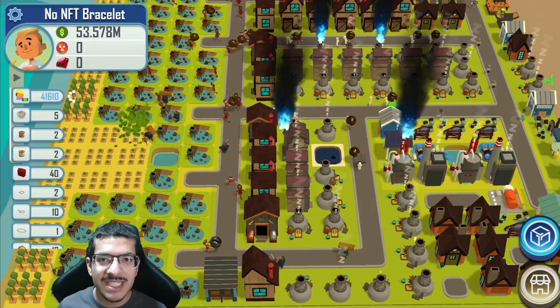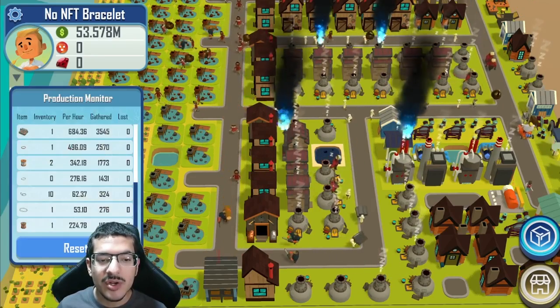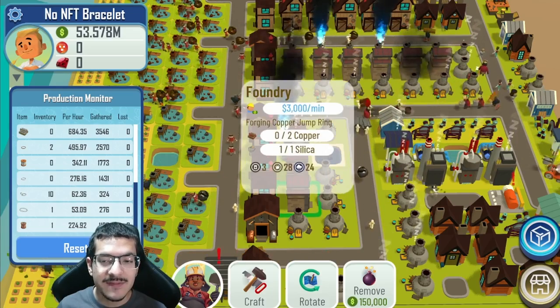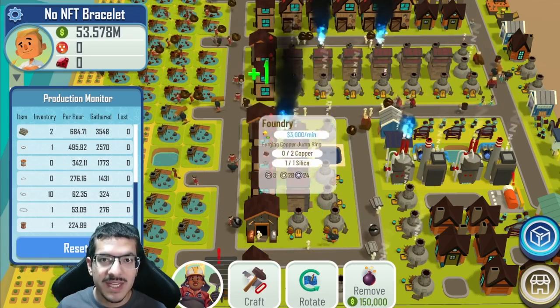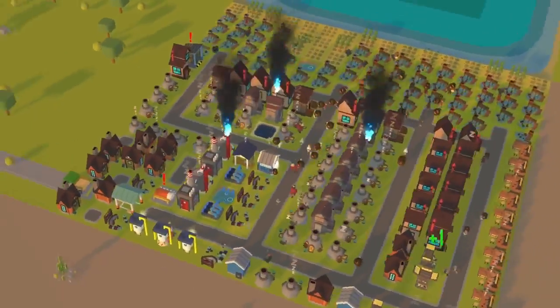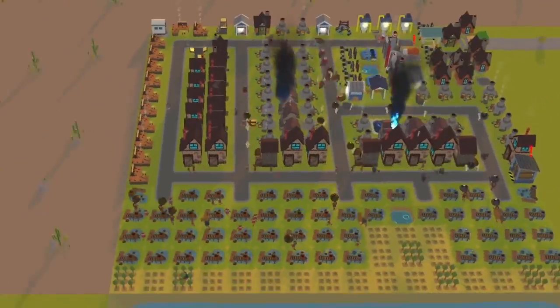Hey everyone, I'll be showcasing my upgraded no-NFT bracelet build. It is doing a remarkable 53 bracelets per hour. However, it is utilizing the foundry buildings, which are expensive and have high wages, but due to the cash boost we'll be seeing in the upcoming competition, you should have no problem getting the cash that you need.